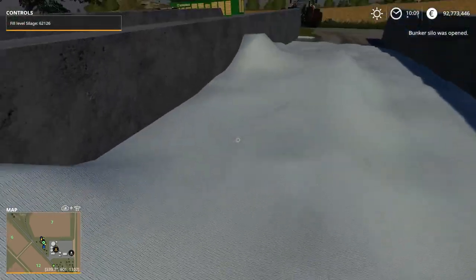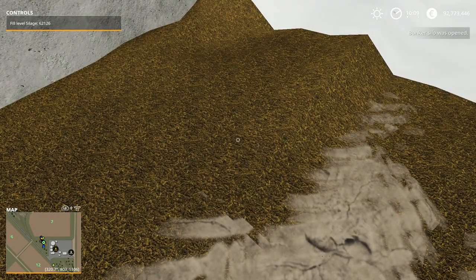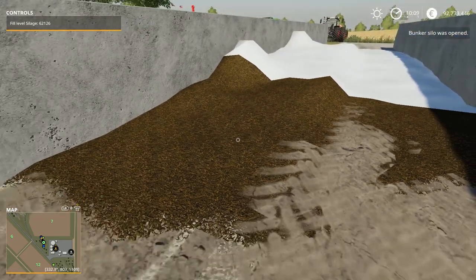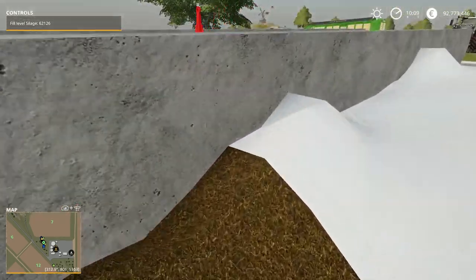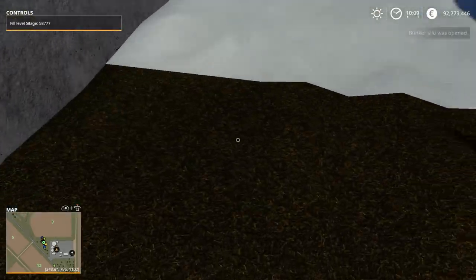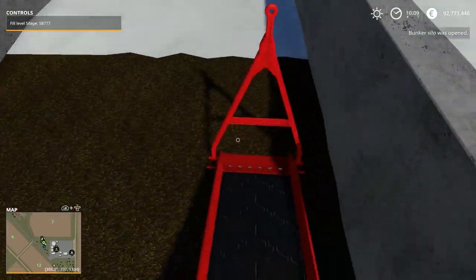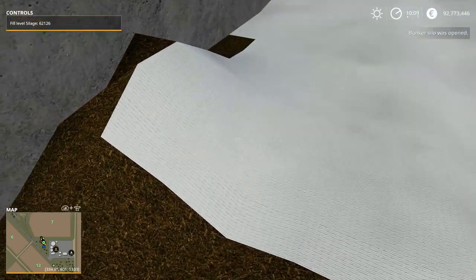We just push down the stick and that opens up a section of the pit so we can see it. This was the corn, and jumping over to the next pit this was the grass. They look almost identical, so I don't think there's really a difference in appearance. Anyway, now to get it out of here you have a couple of different options.